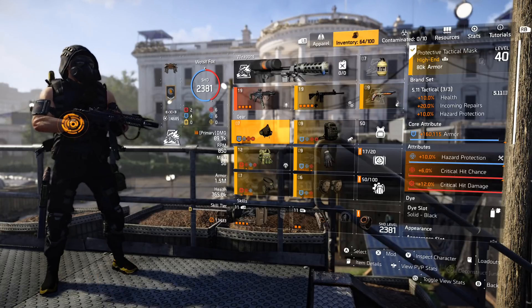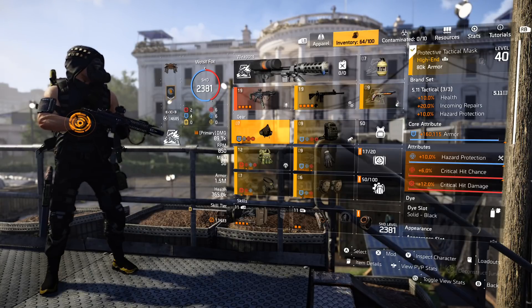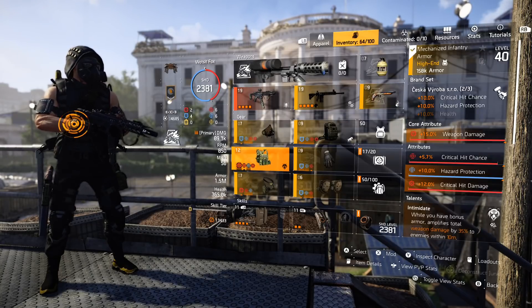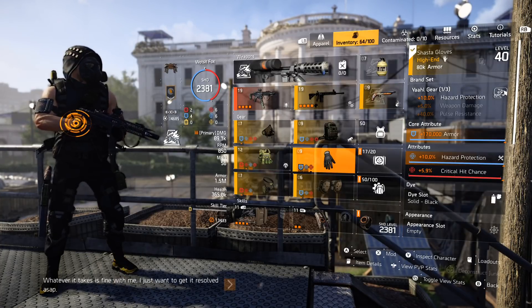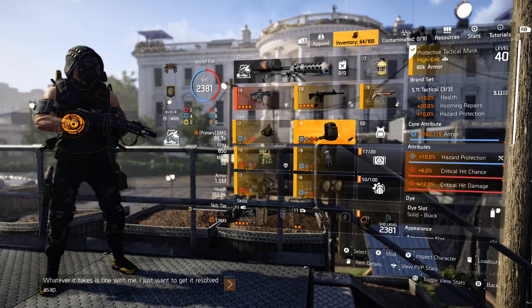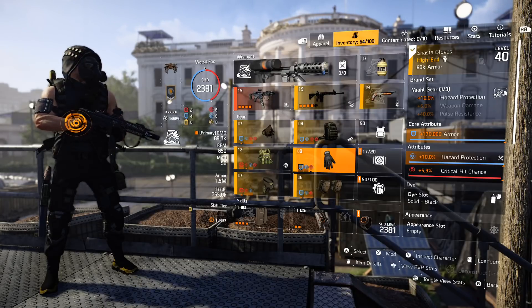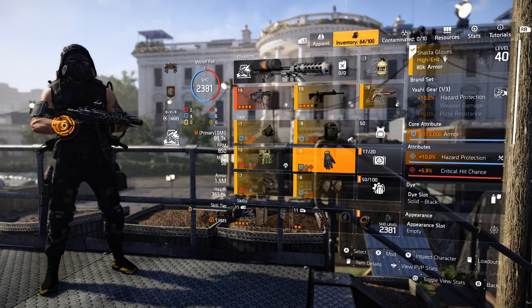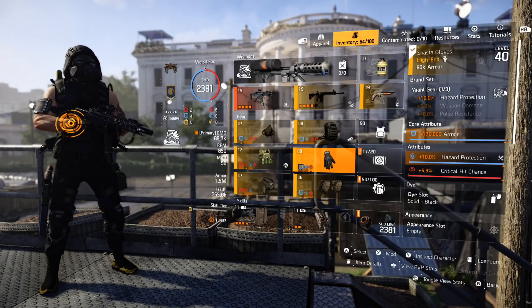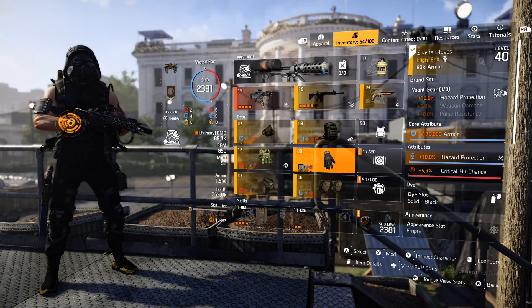Three pieces of 5.11 gives us 10% HazPro along with health and incoming repairs — incoming repairs is really good but the health is actually pretty useless. The two-set bonus gives us critical hit chance and HazPro, which helps fill in our chance a little bit. The one Yarl gives us the HazPro as well. You get 30% from the three brand set bonuses, 10% from your watch — that's 40% — and you get 60% from all six pieces having 10% on them. That is the only way to hit 100% on this particular build, so you will need to max the HazPro on your watch.